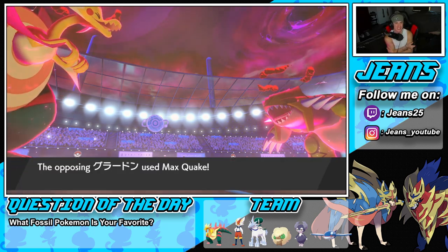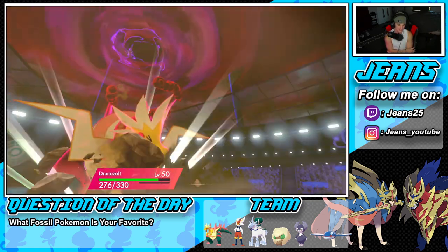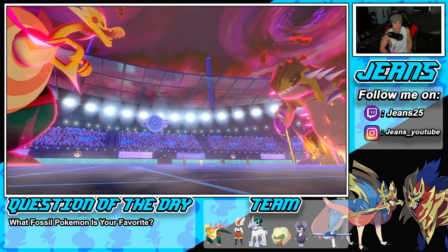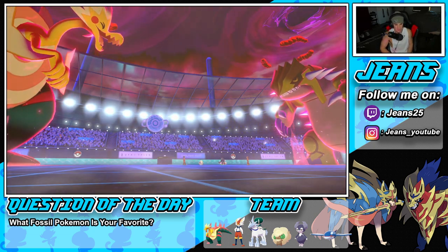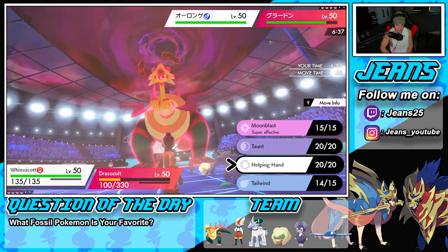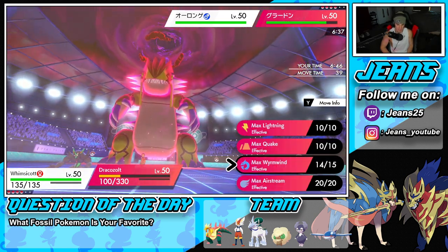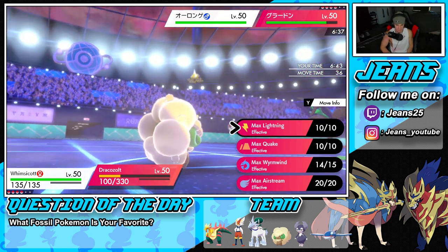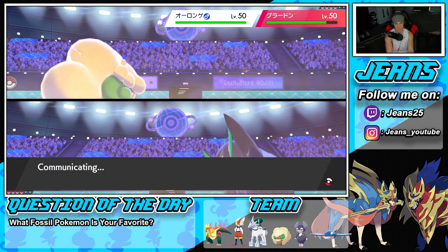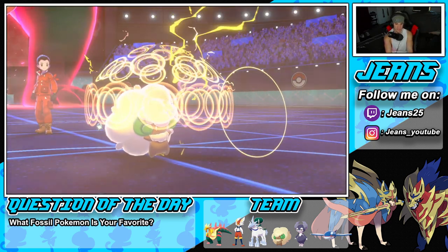Groudon goes for another quake — I'm begging Dracozolt to survive one more turn. It eats up the hit! Grimmsnarl sets up another screen. I decide to double down on Groudon but consider what move to use — special defense boost or just going for stab damage. I go for stab to deal as much damage as possible. The opponent goes for thunder wave from Grimmsnarl, which removes my prankster — I could have taunted first, but lightning's there now.